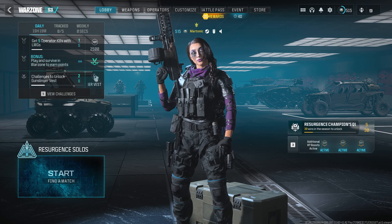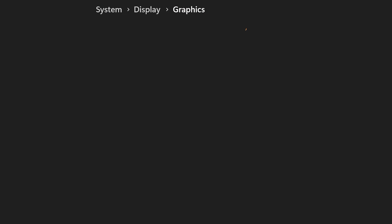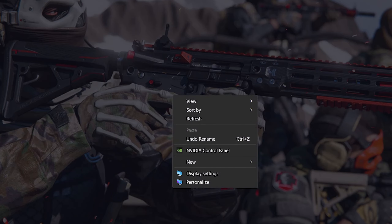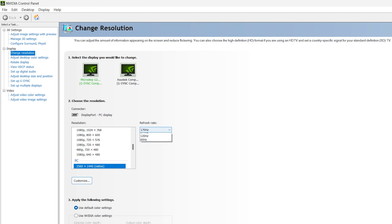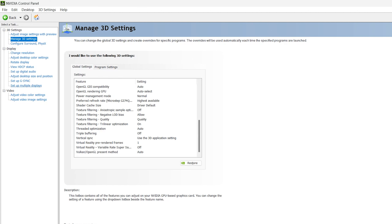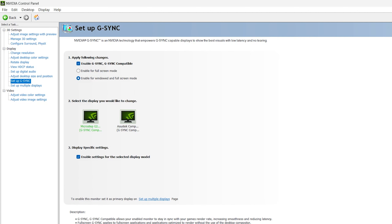Now let's jump into Windows settings. Type in 'graphics' and go to Graphics Settings. Under Change Default Graphics Settings, turn on Hardware Accelerated GPU Scheduling and Variable Refresh Rate. On the desktop, right-click, go to Show More Options, and open the Nvidia Control Panel. Make sure your screen refresh rate is maxed out at the highest possible value — mine is 1440p at 170Hz. Under Manage 3D Settings, I recommend leaving everything on the default value nowadays. If you have a G-Sync screen, turn G-Sync on for windowed and fullscreen mode — it reduces screen tearing and makes the picture look clearer.